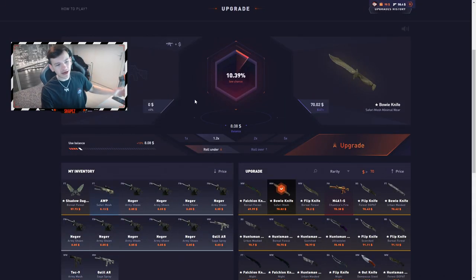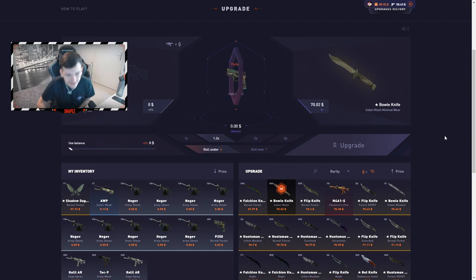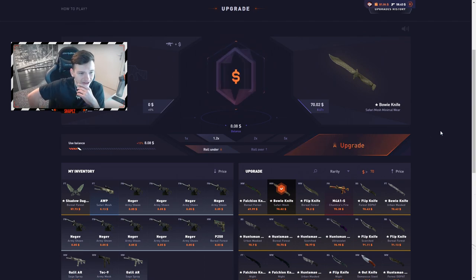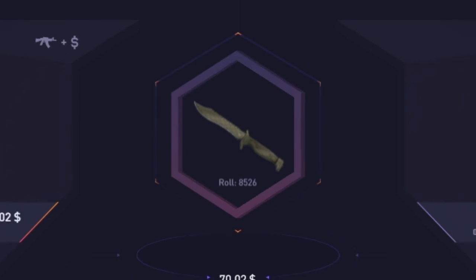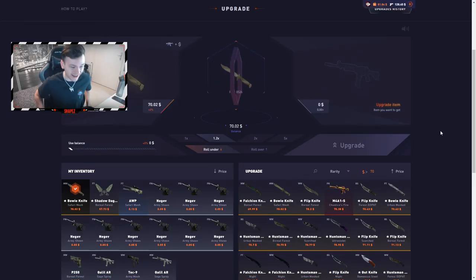Before the second upgrade, I have to drink my daily cup of coffee. Okay, now the second upgrade — eight dollars to $70, going under again. Three, two, one — another 88 ticket! Beautiful, just insane. Still eight dollars for a $72 knife, going under — I'm shaking, I can't wait. Nice, let's go! I didn't expect to get a second knife, but that's really nice.